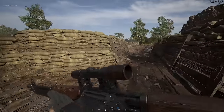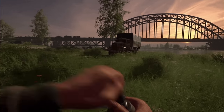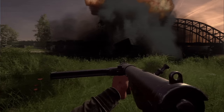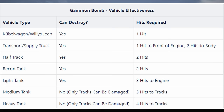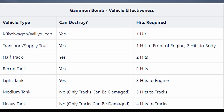In case you don't know what the Gammon Bomb is, it's a detonate-on-impact grenade. When you throw it, as soon as it hits something — whether it's the ground, a wall, or someone — it will explode. You can use this to destroy or disable enemy vehicles. Against jeeps it destroys in one hit, trucks in one hit to the engine or two hits to the body, half tracks in two hits, recon tanks in two hits, and light tanks in three hits to the engine. For medium and heavy tanks you cannot destroy them, only the tracks — three hits for medium and four for heavy.